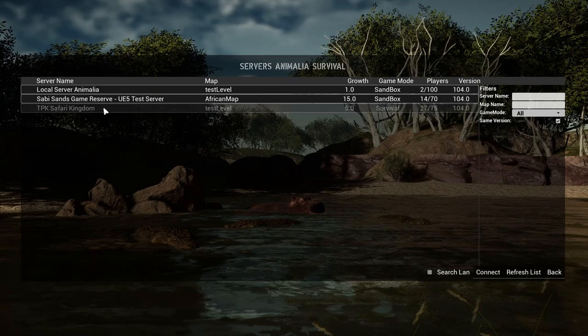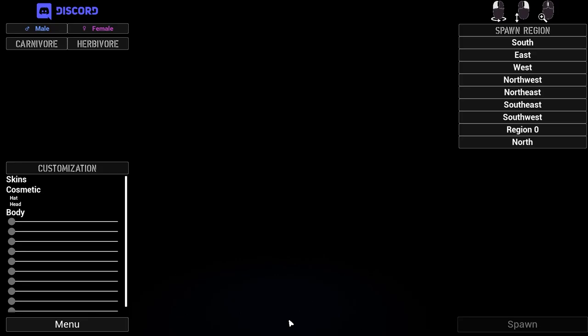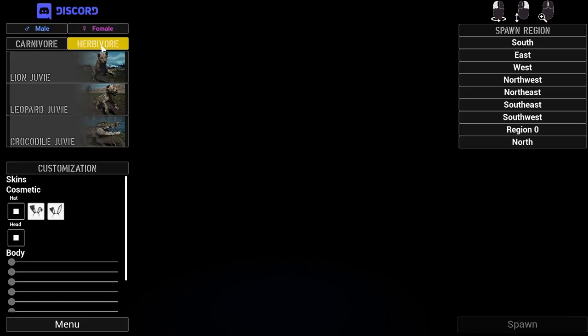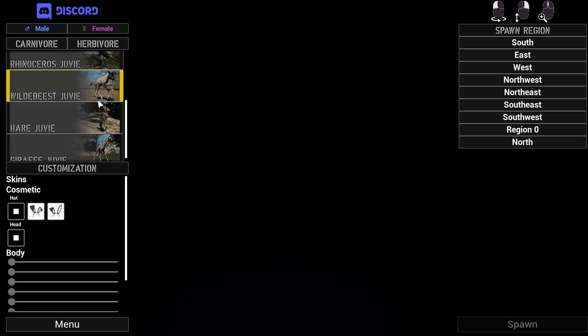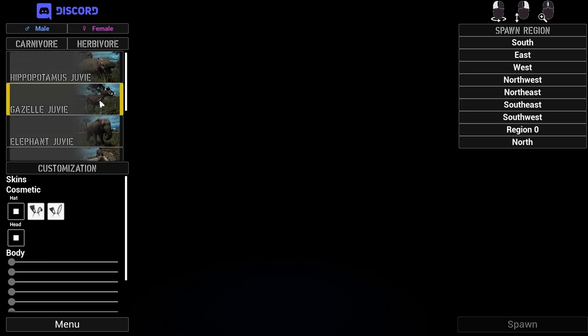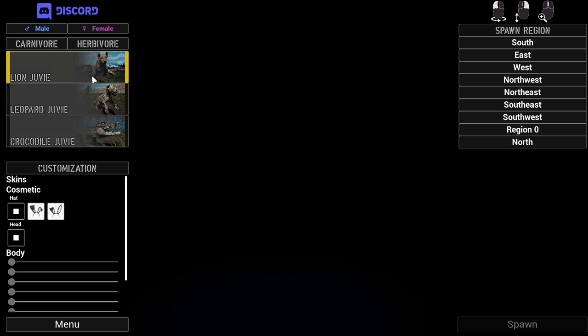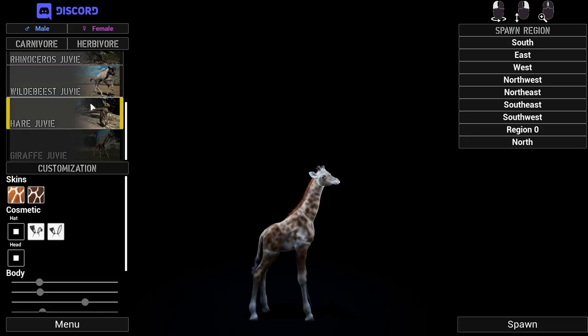We are going on TPK Safari Kingdom — let's connect. Okay, let's see what's going on here: empty, create new animal. Look how cute this is — I actually put pictures in here, that's nice. Herbivore, gazelle, there's the bunny. Okay, so we don't have the hyena. The only animal playable at the moment is the giraffe.